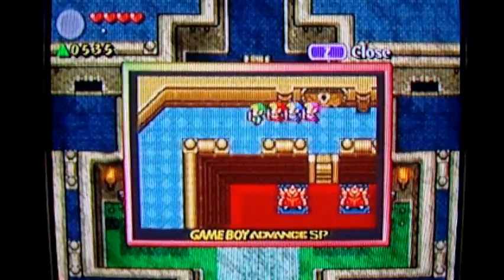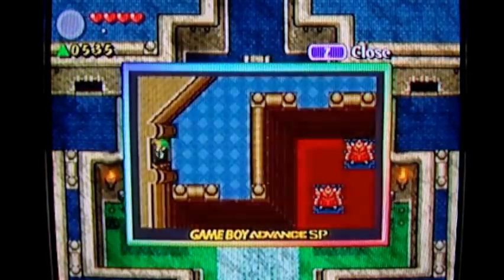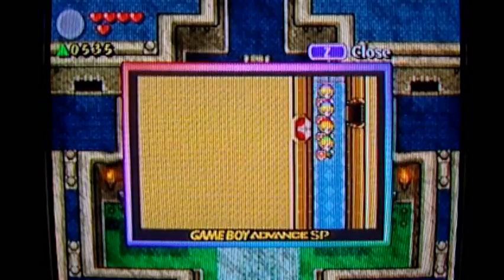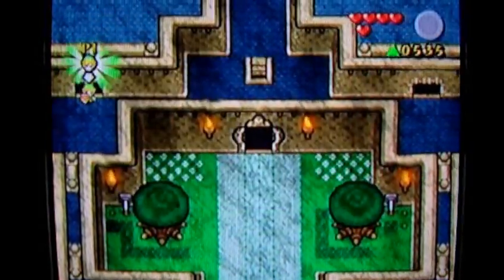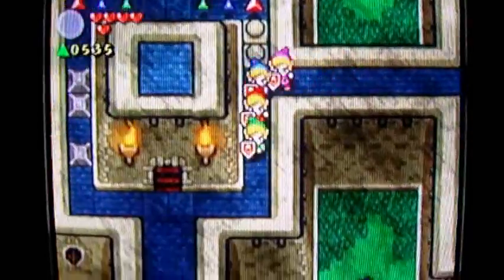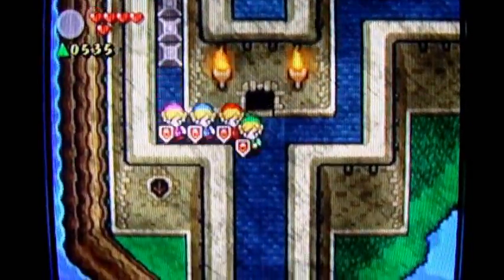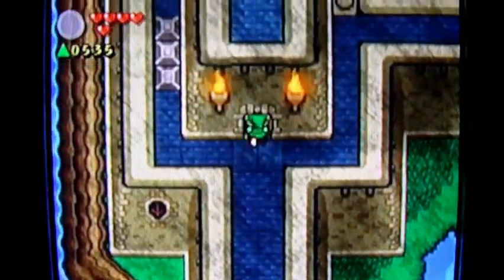There's a keyhole — that must mean I need a key, so let's go find it. It's pretty nice to have your health and items displayed at the upper left corner and off the main screen; that keeps the Game Boy Advance screen nice and uncluttered. Should I push this? Yeah — that opens the door, but that gives me nothing over there.